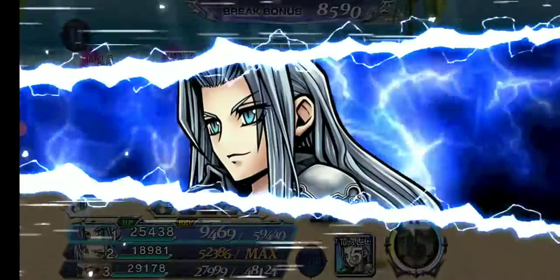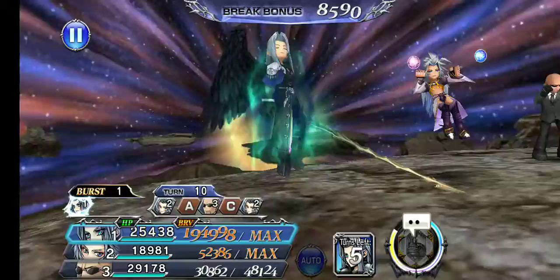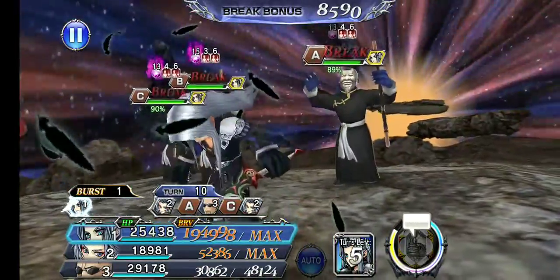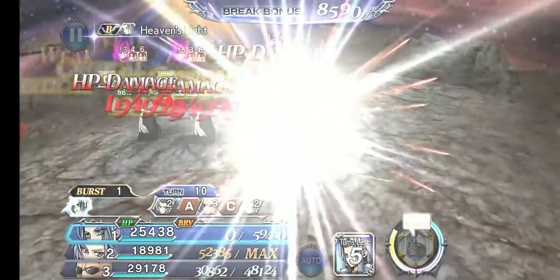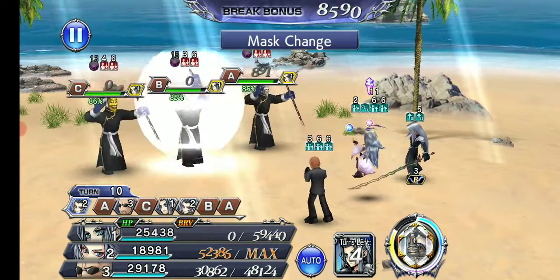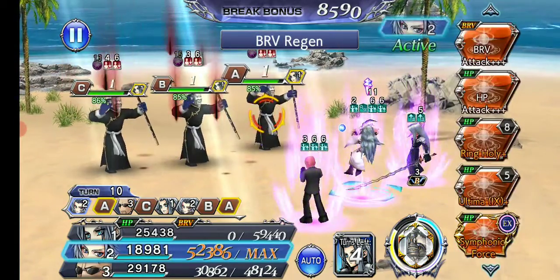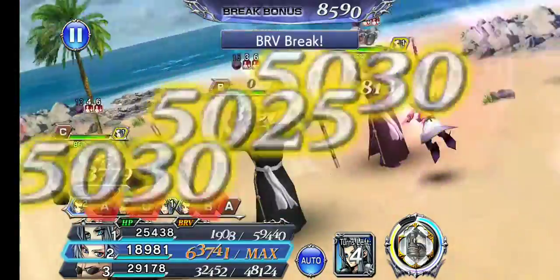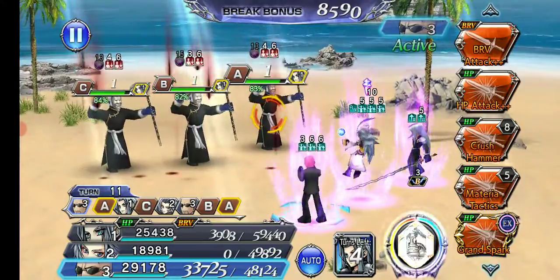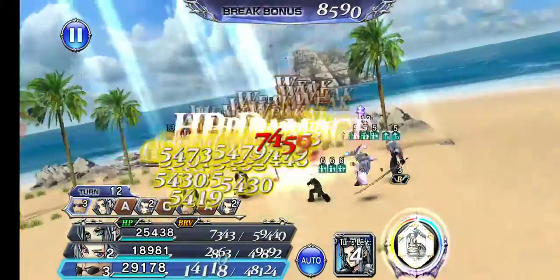Time to bring in the friend Sephiroth, basically specifically to take advantage of his BT buff. Because what better way to keep them all at really low brave than to keep them constantly at one. And they're constantly going to be broken now, and Rude's just going to go to town.